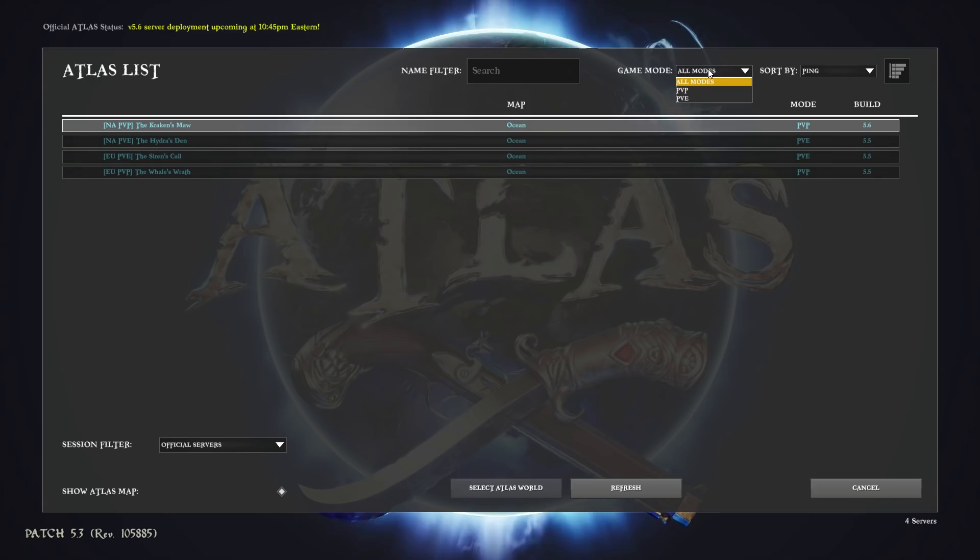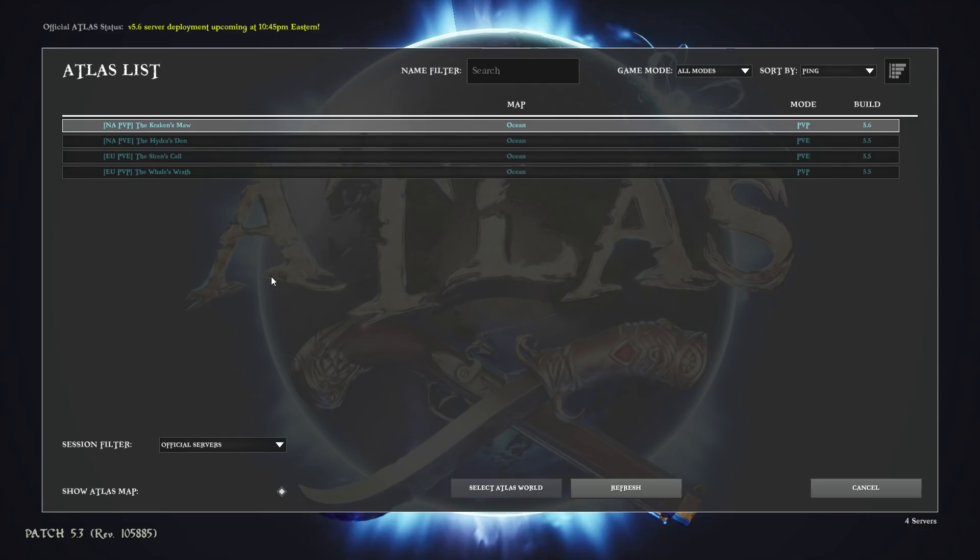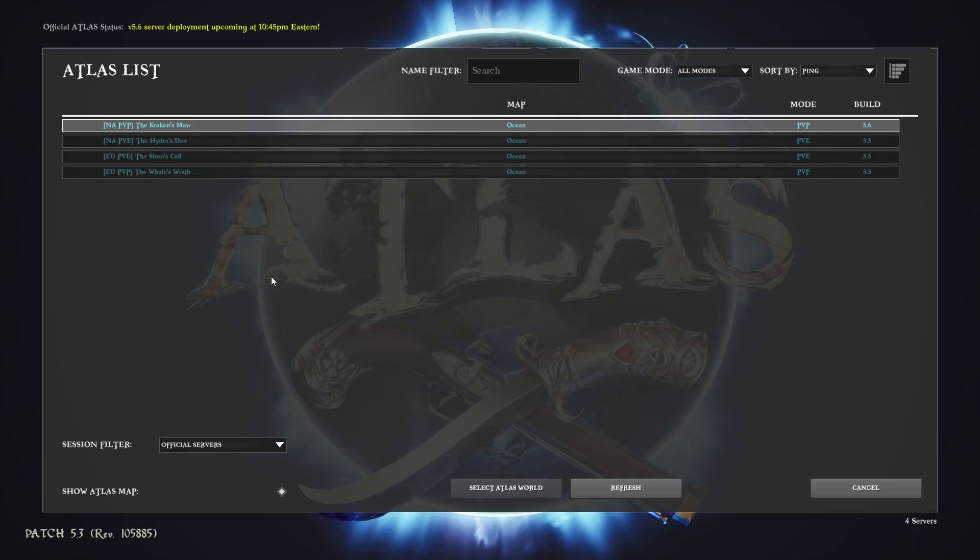The first thing you're going to need to know is that there are actually four different servers on the official servers. Obviously there's some unofficials as well, but official servers is what I'm going to focus on right now because that's primarily what the game is going to be about. So there's two versions of the game — PvP and PvE. Then there's an NA version of each of those and an EU version of each of those.